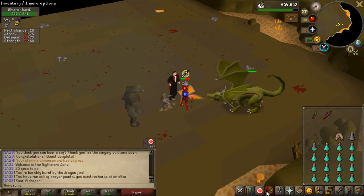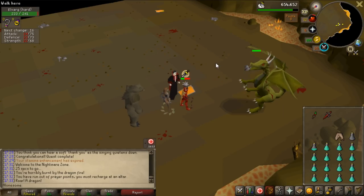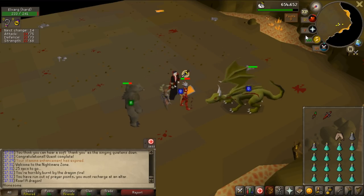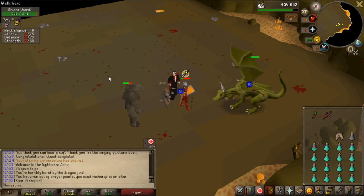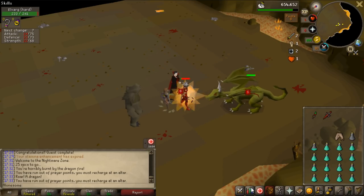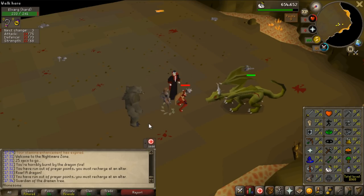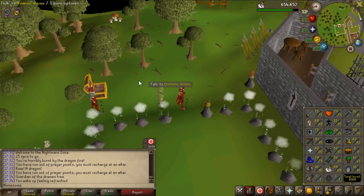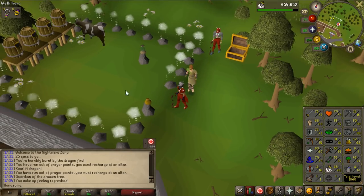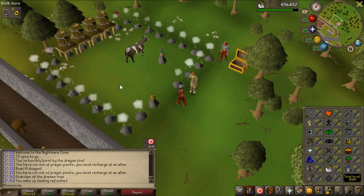I literally cannot do anything - I do no damage at all and I take a lot of damage. I think it's the tree spirit draining my prayer completely, I'm just going to die. I think the tree spirit is just so bad to fight against, so I need to do another quest to remove it. Maybe I can try again with the tangleroot enabled instead of the tree spirit.